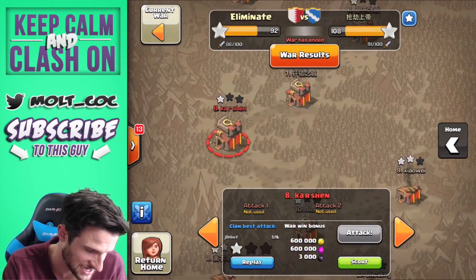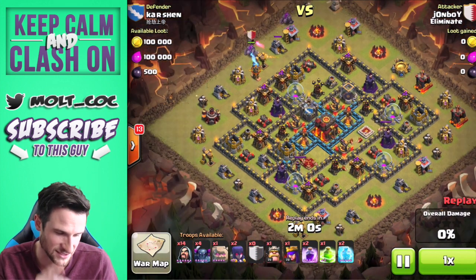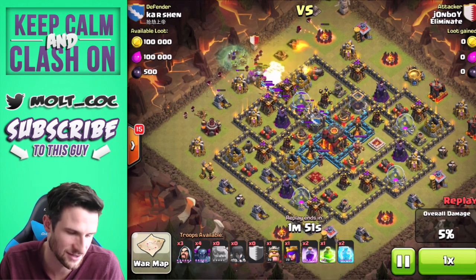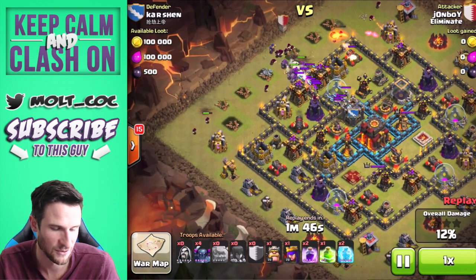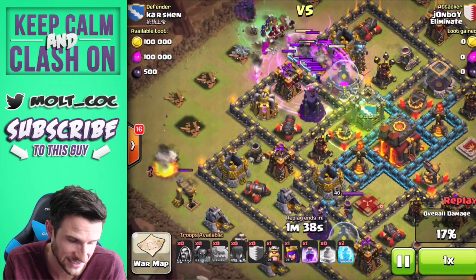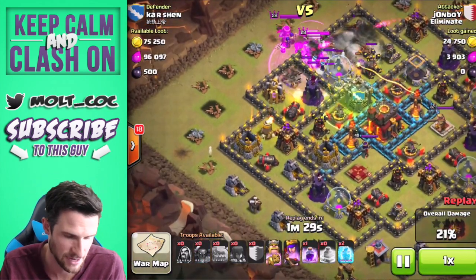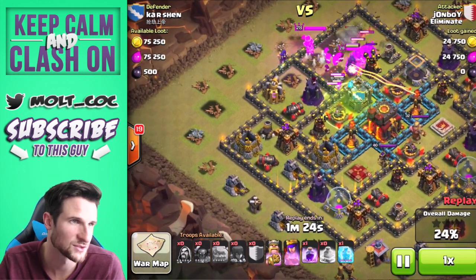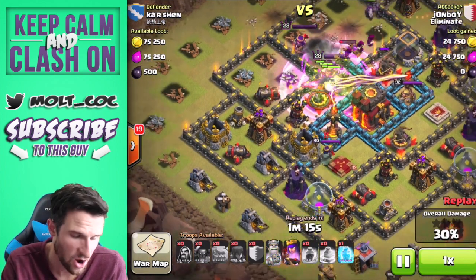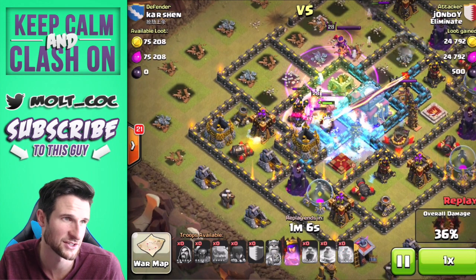There's the attack I really wanted to show you — this is by John Boy. He's got his three golems deployed, but they clustered a bit because a hidden tesla popped up right there. His wizards are clearing the way, there's a rage spell, and there are so many clan castle troops. He didn't bring a lightning spell, so the witch is deploying a whole bunch of skeletons, but his wizards take that out with serious splash damage. He's got level 28 heroes coming in with his golems and PEKKAs. There's that perfect jump spell going right into the town hall — all of the troops are heading into the center core. The king is in there, some PEKKAs are taking everything out, and his heroes are causing a pretty big distraction.